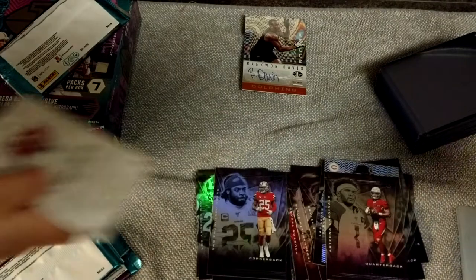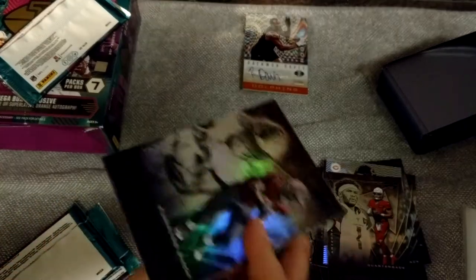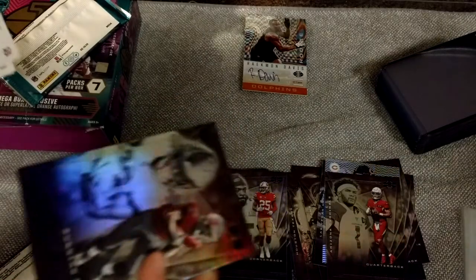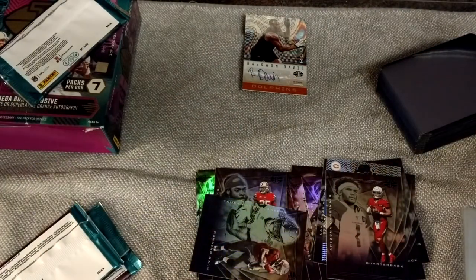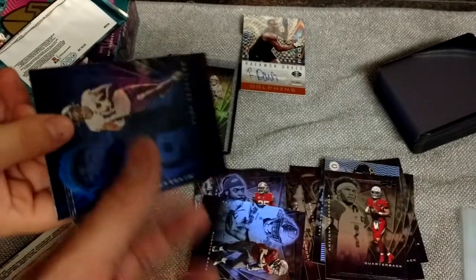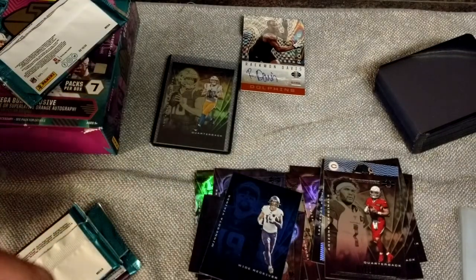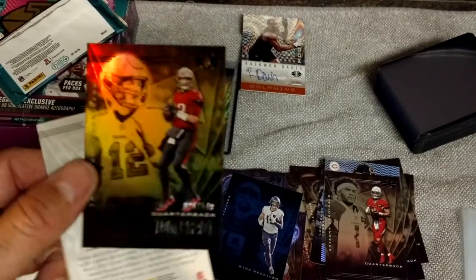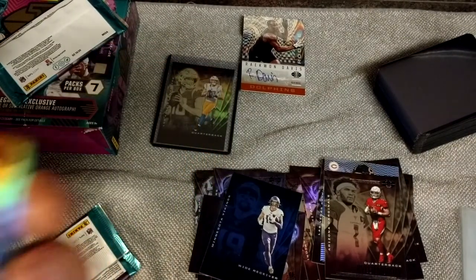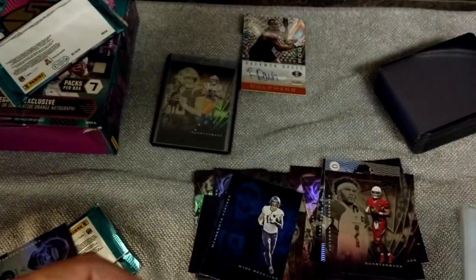Who is this? That's Richard Sherman — that's the back of the card, son. Let's get this Herbert lined up. He's on the Buccaneers — he ain't that good. That is Adam Thielen. Look at that — numbered Tom Brady. That's pretty cool, sonny. This is a numbered Tom Brady, numbered out of 149. That's a pretty good card there, son.